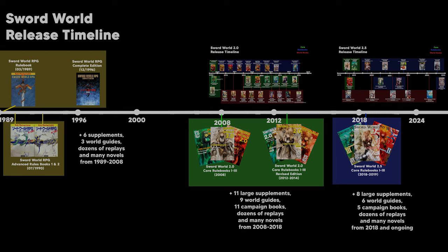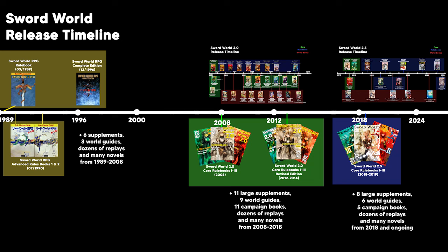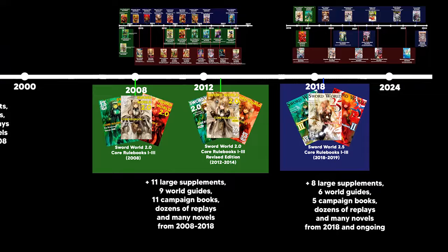What is Sword World 2.5? Sword World 2.5 is a Japanese TTRPG created in 2018. It is the successor to Sword World 2.0 and, by extension, Sword World RPG, the game's first edition. It is one of the most popular TTRPGs in Japan and was only available in Japanese until recently. Thanks to the Sword World fan translation project, this has changed.